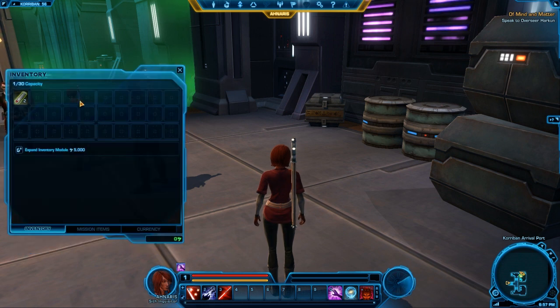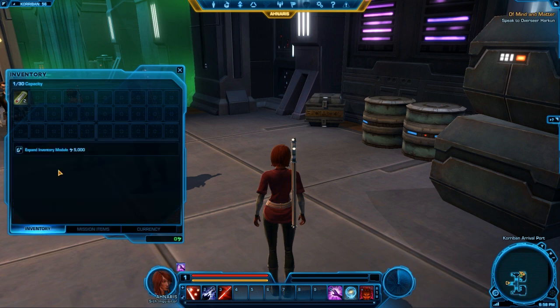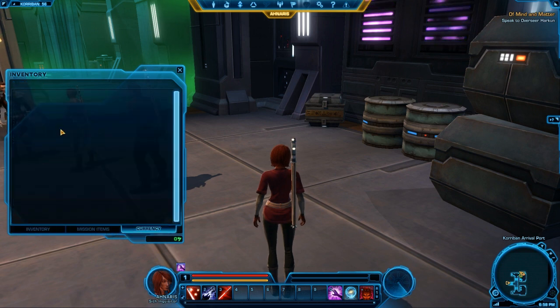Your inventory — press the letter I and it shows up. There is no buying and selling of bags, so if you want to expand your inventory module, you just click this and for 5,000 credits your inventory expands. This works out fairly well because you also have a separate tab solely for mission items. You don't have to worry about having 15,000 Rancor Teeth taking up your inventory along with other quest items. Plus you have the currency tab as well.